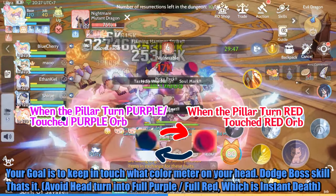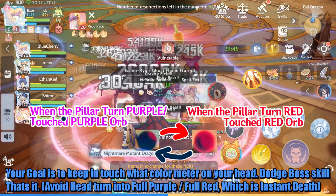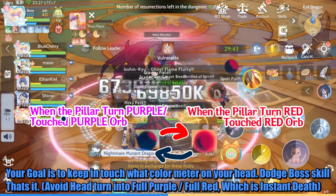Your goal is to keep track of what color meter is on your head and dodge boss skills. Avoid your head turning full purple or full red, as either means instant death.